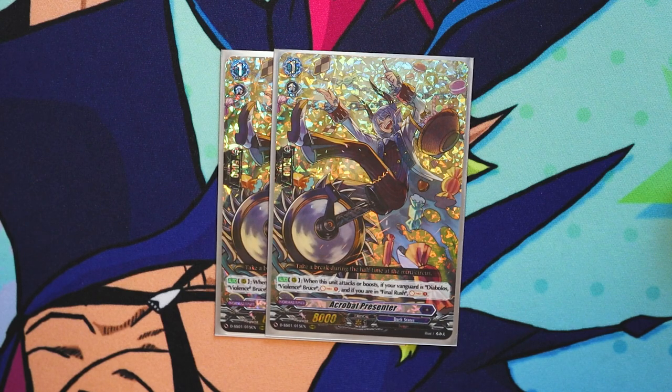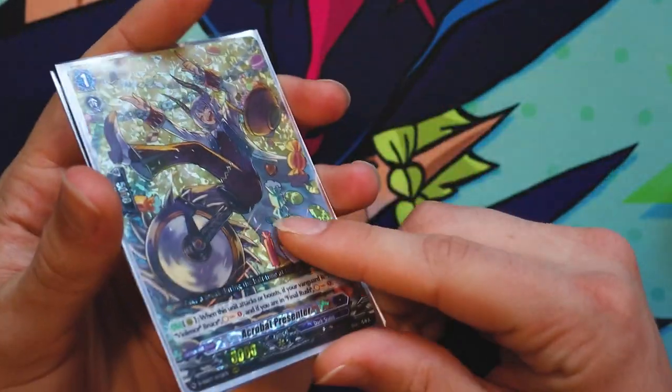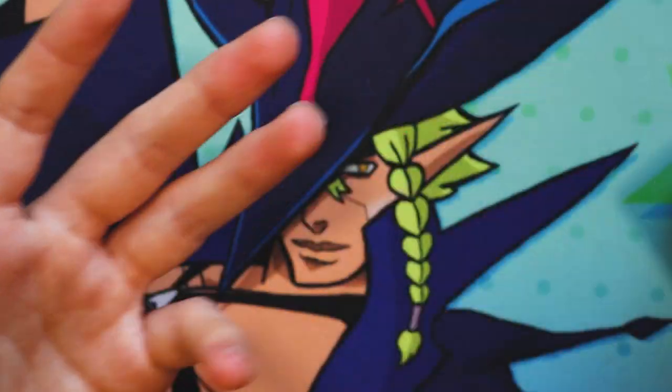You're probably going to wind up using Bruce's skill twice in a game, so having ten soul total is extremely important. This just gives you more options — more random soul charges mean you can avoid soul charging out things you want to keep, like Leonard, Protobulb, Gear Dober, another Bruce, PGs. You only need two of Acrobat Presenter though, because it's helpful but not immediately necessary. Not seeing it won't necessarily hurt you.